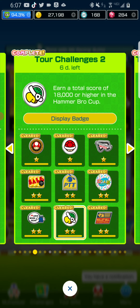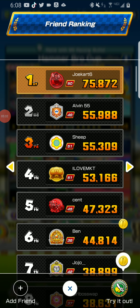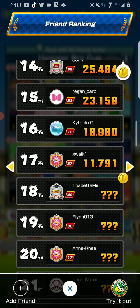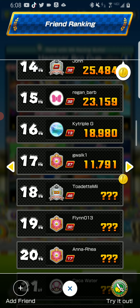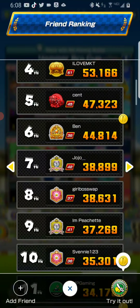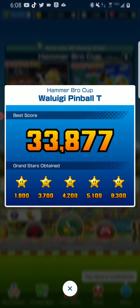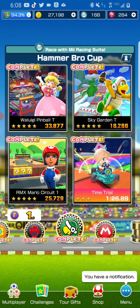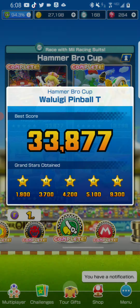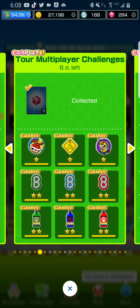The next challenge is to score 18,000 or higher in the Hammer Bro Cup. You need to earn 18,000 total across the cup's courses. You can get around 10,000 on one course and make up the rest on others — there's a lot of variety in how you approach it, as long as you hit that 18,000 total.